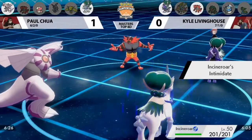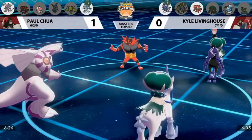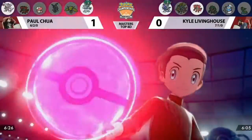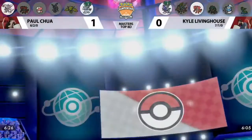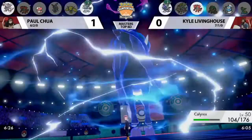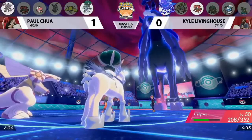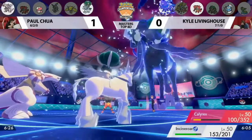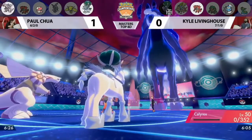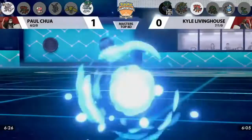Incineroar is coming in on Kyle's side, getting Intimidate down onto Calyrex Ice Rider. But instead of dropping, Calyrex just burns the White Herb as Kyle looks to dynamax it. The White Herb on Calyrex Ice Rider has really changed over time and developed over these last couple of regionals — it's really helpful against Incineroar's Intimidate. Calyrex Ice Rider is at half HP under trick room and Kyle dynamaxes it, clearly wanting to make sure it survives.